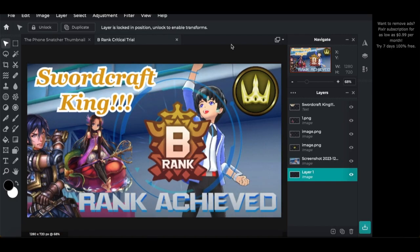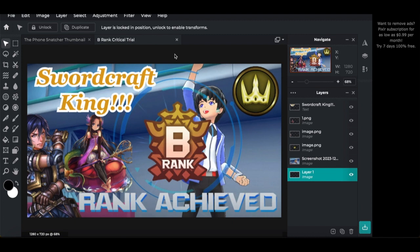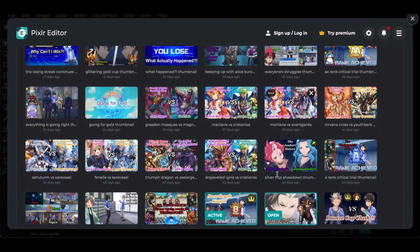The B-Rank Critical Trial thumbnail features the rank-up screen — us fist-bumping the guy — which becomes a staple for rank-up episodes. We became the 'Swordcraft King' by consecutively top-decking Storm cards, and Sea Queen looked really good so I brought her in. I also added our Swordcraft symbol to make it clear which craft we're playing. The character's eyes looked weird in some screenshots, so I had to find just the right frame.